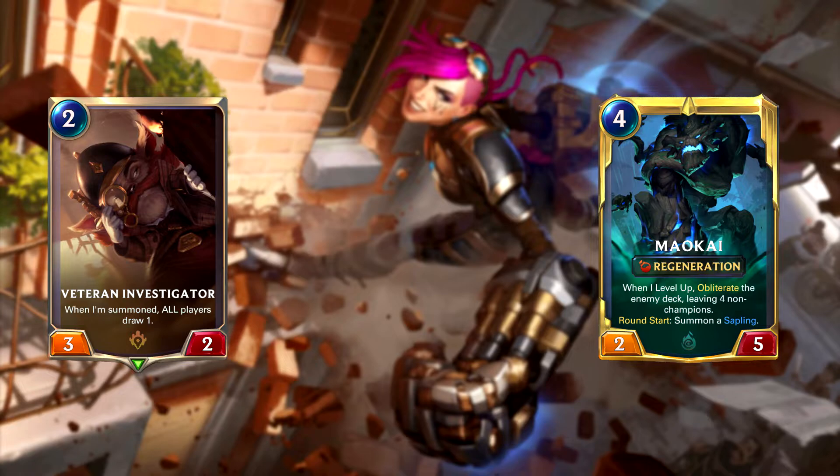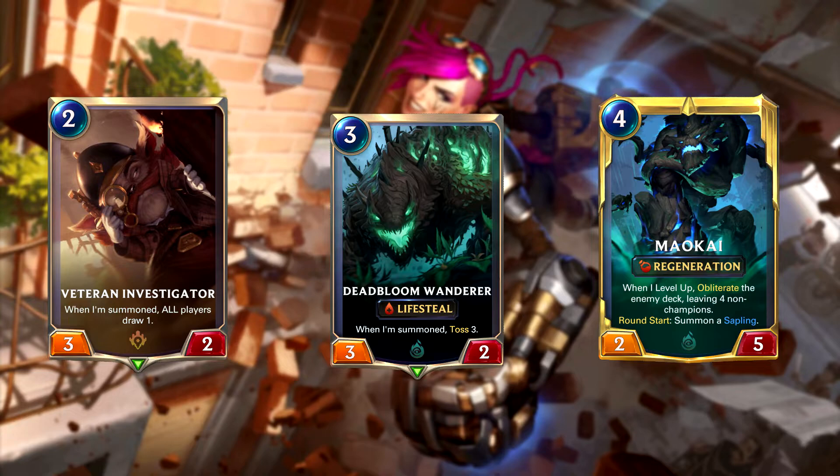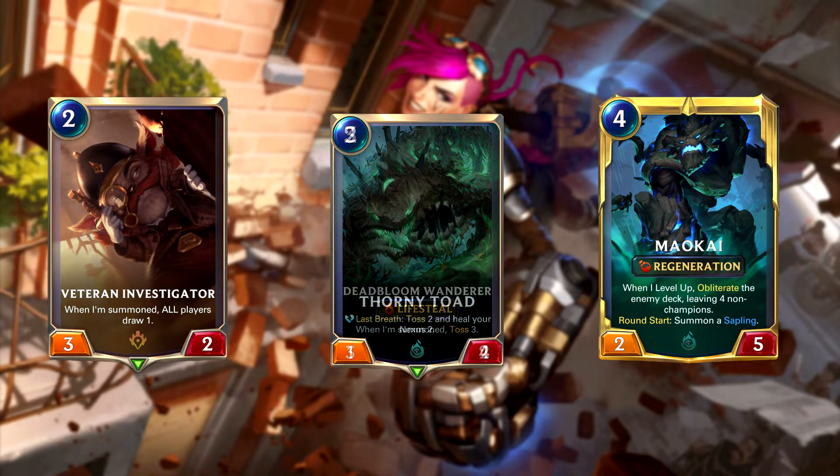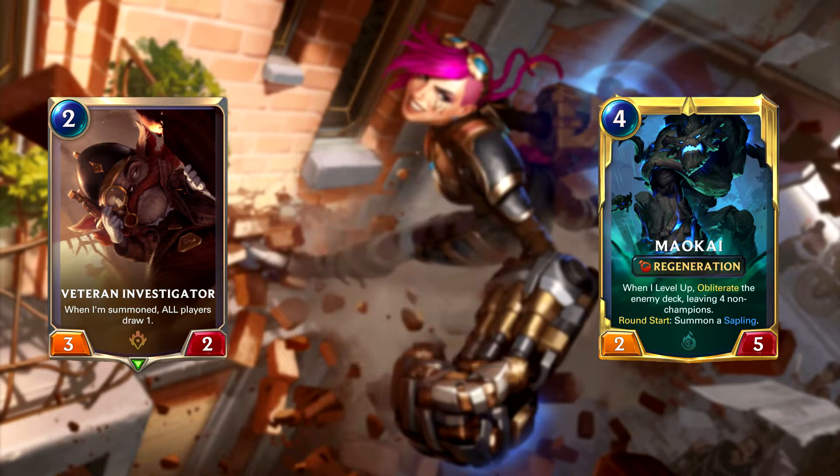The best revive option being Chronicler of Ruin, since she actively kills one of your other summon-ability units, and when she revives them, they use their ability again. So you can get multiple Veteran Investigator abilities off, multiple Deadbloom Wanderer abilities off, and even Thorny Toad is a good target since Chronicler will activate its Last Breath ability and then revive Thorny Toad so you can use the Last Breath ability again later on. Like I said in my Maokai review video, I've been playing card games a long time and I've always been a fan of decks built around decking your opponent.